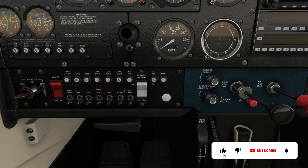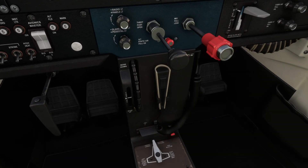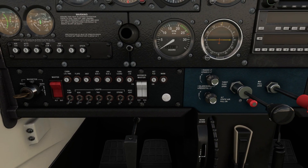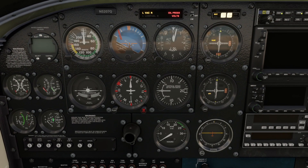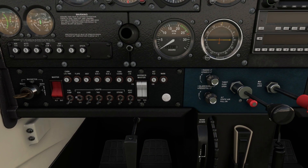Let's start by getting our parking brake set. We'll make sure that our trim is set to takeoff. We'll head down here and get our fuel shutoff valve in, then rotate the fuel selector through each position and back to center. That all looks good. We'll head up here and turn on our battery and alternator, turn on the beacon, and check our fuel quantity left and right. We've got half a tank in both tanks — that's adequate for 52 miles.